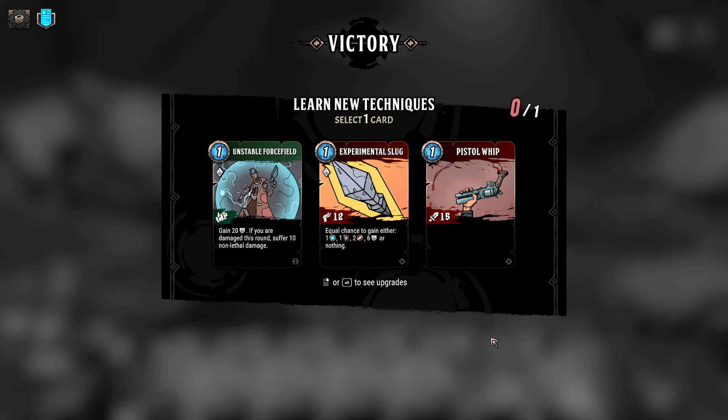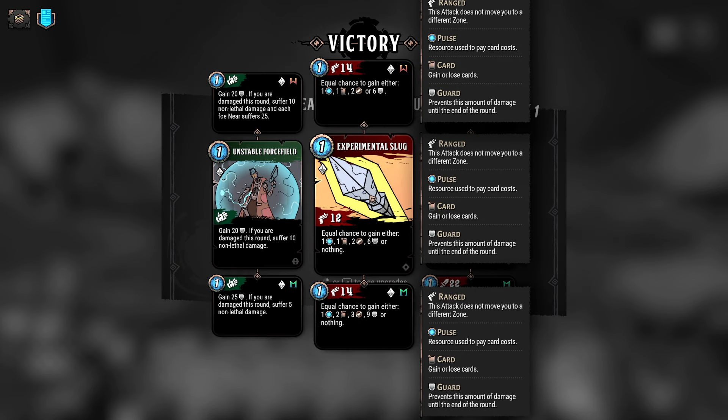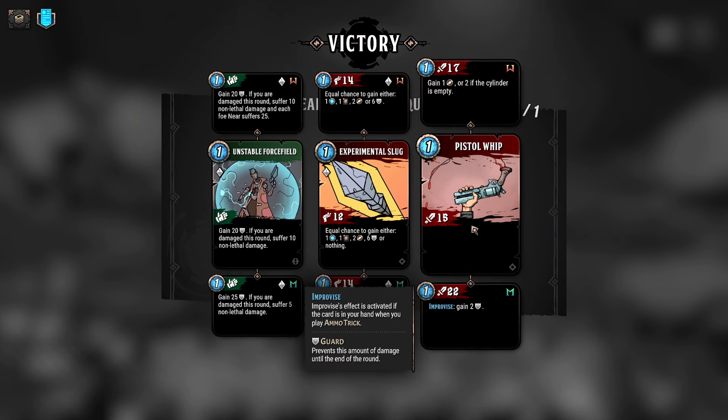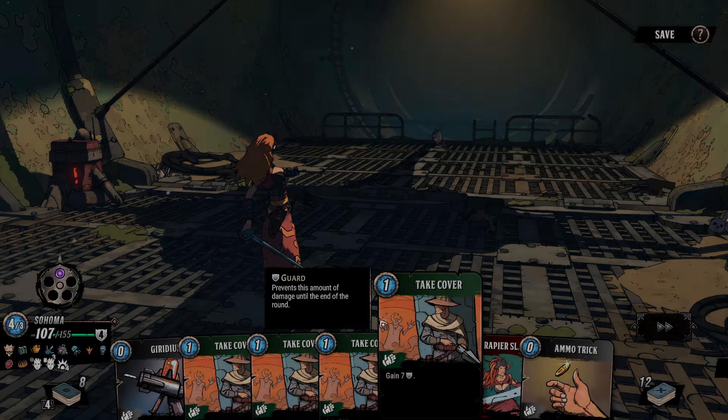Even with a regular fight, I still lost some health. Experimental Slug is pretty good. The Force Field is okay. Pistol Whip is generally quite good. I could take another Pistol Whip and hope to upgrade it, or we could just go Experimental Slug. Upgraded, we can go extra damage and then get a guaranteed benefit from it. Both are good options — I do like the Pistol Whip a lot. I'll take the Pistol Whip. That way I don't have to worry about the ammo.